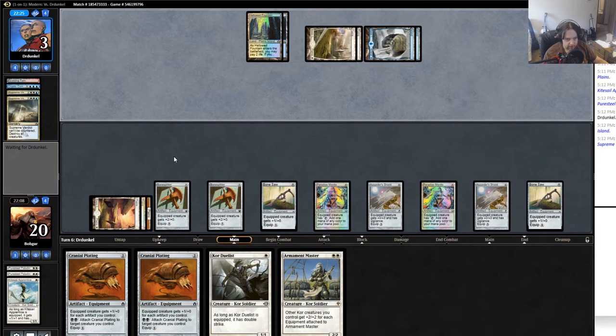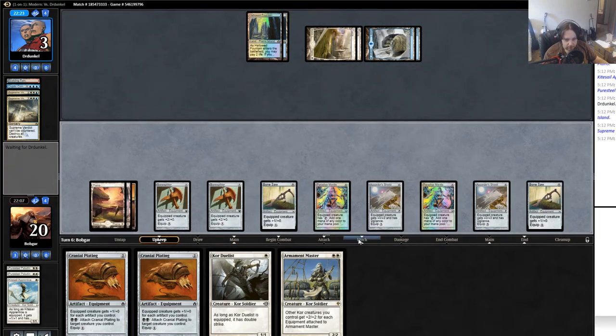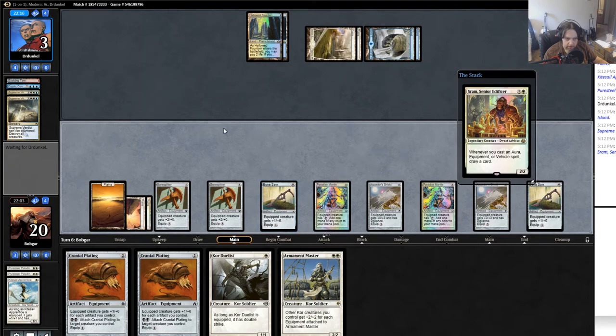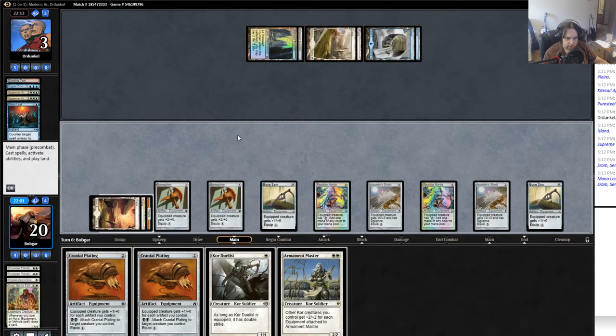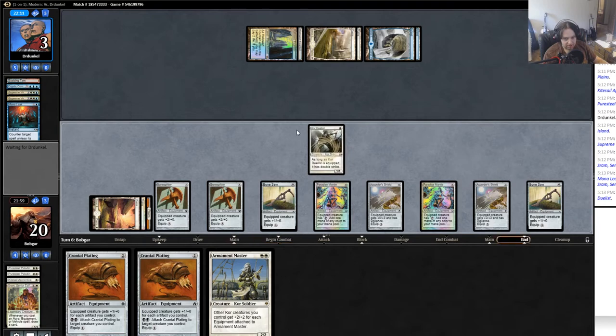He needs the second Supreme Verdict in the top quarter of his deck — and he had it. Now he might have counter spells, which gets a little hairy. My creature is just gonna get countered — Mana Leak, obviously I'm not paying. Cordualist who will kill you next turn if you don't have an answer, which presumably you have.